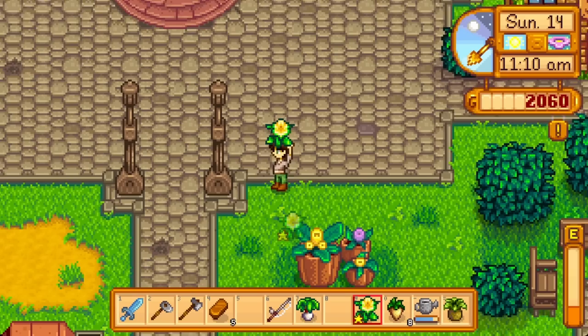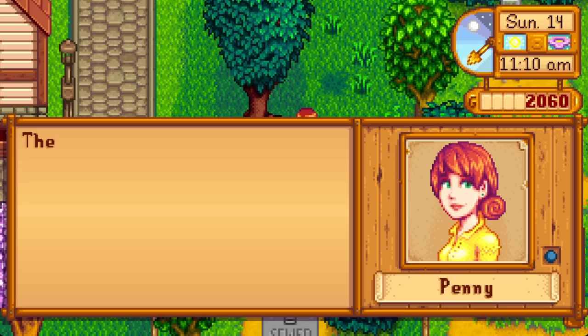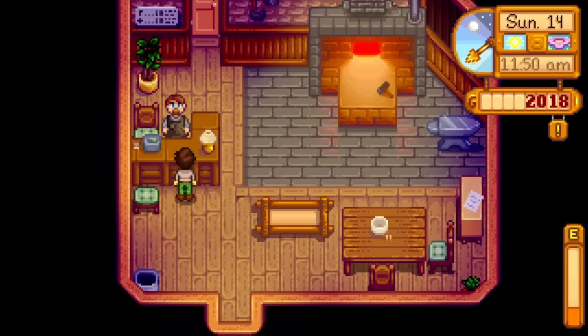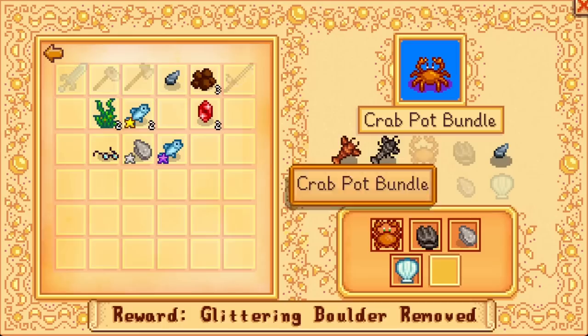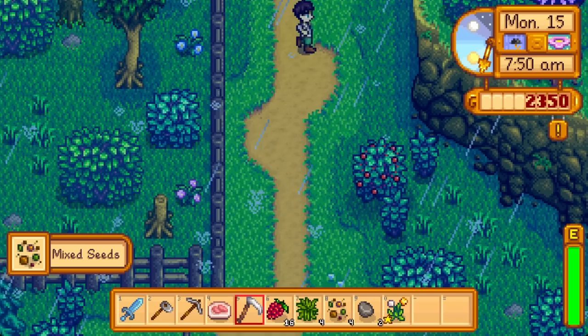Sunday the 14th means Queen of Sauce for coleslaw and a cart visit. We literally cannot skip cart checks until we end up with a red cabbage because it might only be offered one time this year. It's Hayley's birthday, but blowing 1k on a coconut is not in the budget, so she gets a gold daffodil. Then we're absolutely dying on watering crops, but luckily there's rain tomorrow, and I scounged 2k to get the copper watering can ordered with Clint.